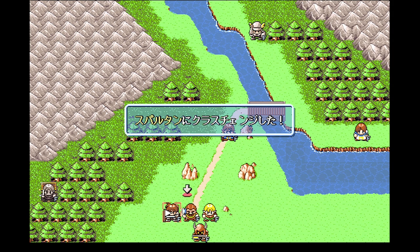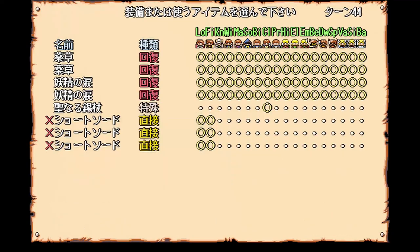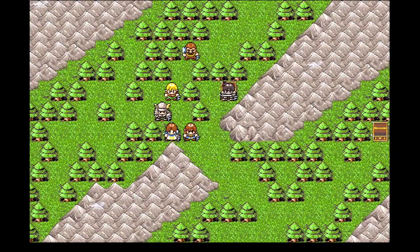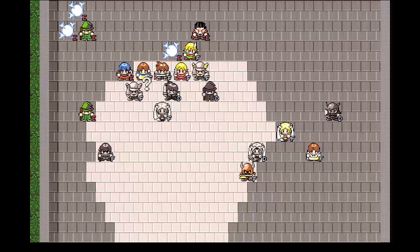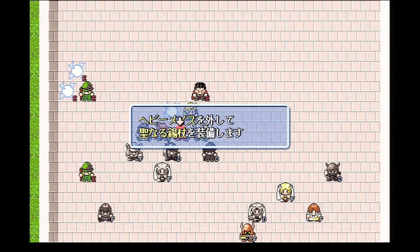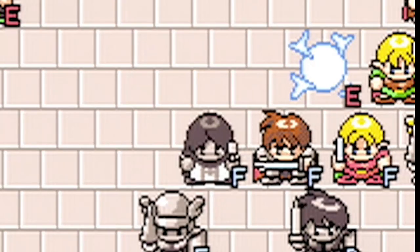Farland Story also has a class change system. One thing you'll find in the hidden chests are special weapons which will upgrade certain characters to a better class, as long as they have reached at least level 10. This is often easier said than done. In this playthrough, I had a hell of a time getting Alicia to level 10, and wasn't able to upgrade her from a cleric to a priest until the second-to-last stage of the game.